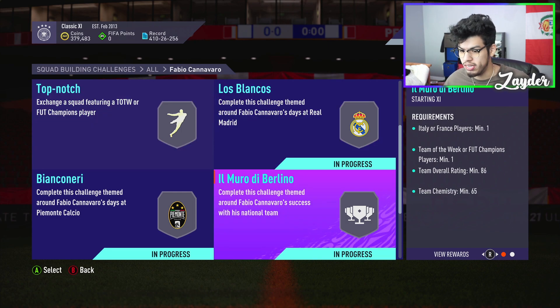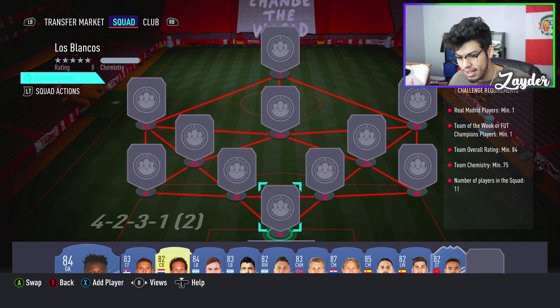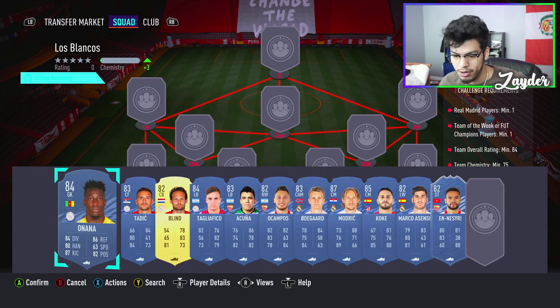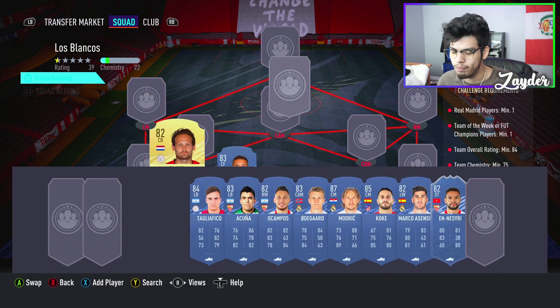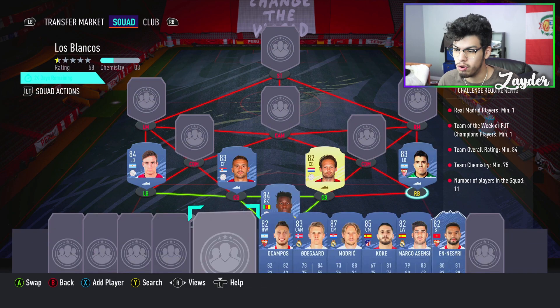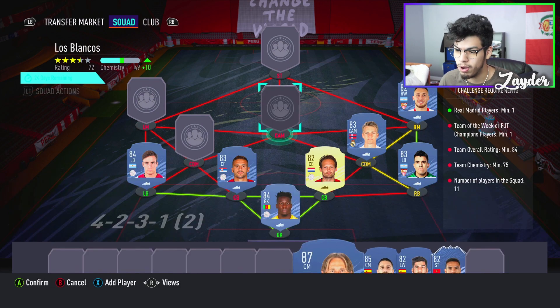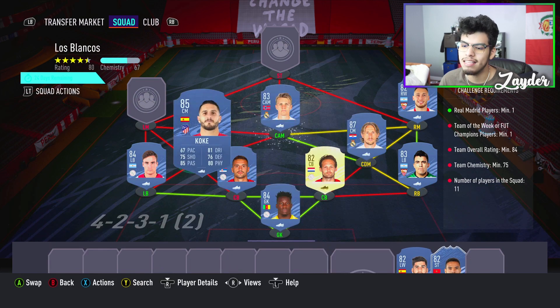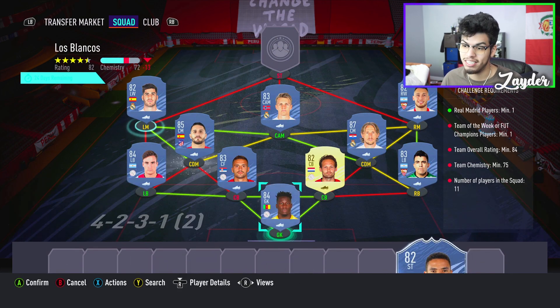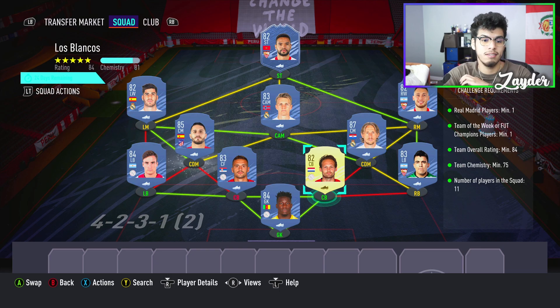We're gonna do the other ones — that's four SBCs. Starting off with Los Blancos: 84-rated, one Team of the Week, and one Real Madrid player. We're going to go with Tadic, Blind, Taglifico, and Onana to start with the Ajax boys. Acuna on the right-hand side, Ocampos for a strong link, Odegaard at center defensive midfield, Modric — switch these two around — Koke and Asensio to finish off the left-hand side, and then the forward is going to be El-Nésri. Minus the one loyalty point, 80 chemistry, no position modifiers, no loyalty needed.